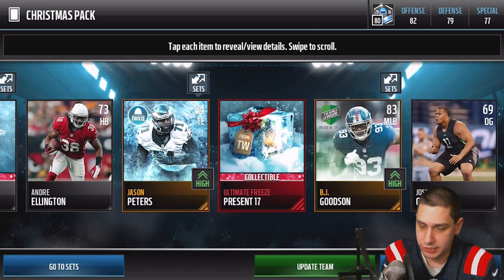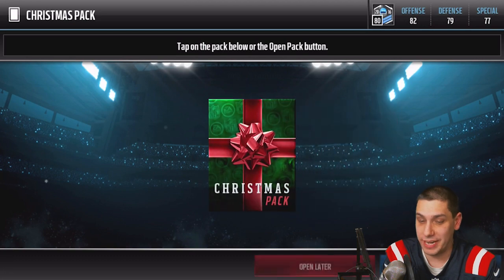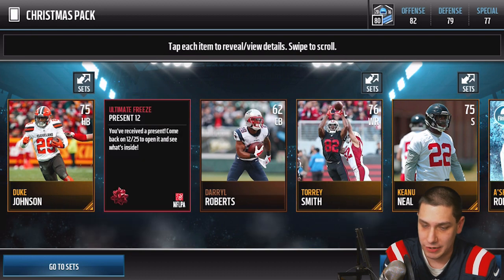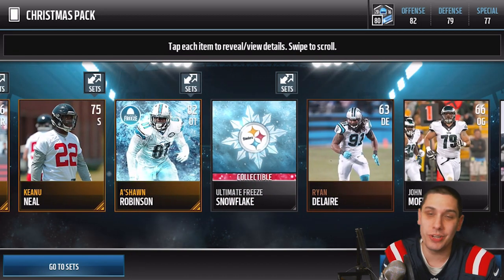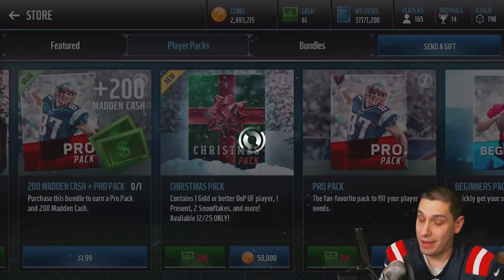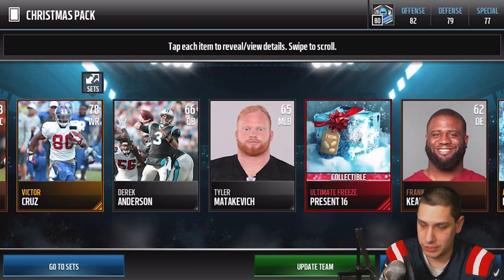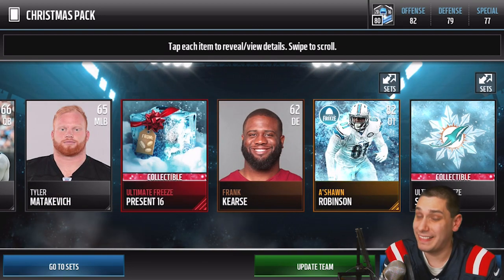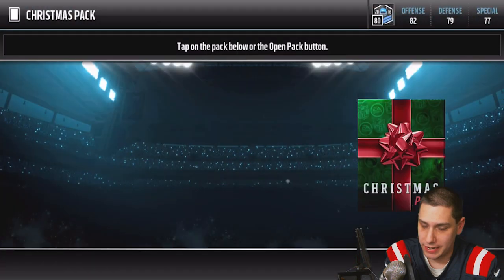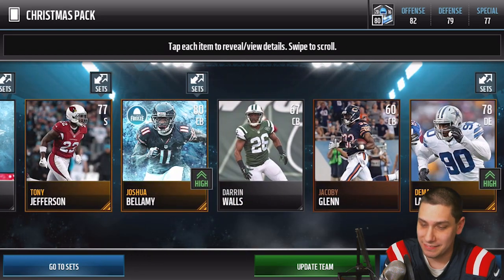We get another number 12, which is almost guaranteed to be garbage because it's so common. The ones that are usually good are almost always the rare ones. We're still looking for something numbered that we haven't pulled yet. We get another number 16 — starting to think that one's also pretty common. We're spending a ton of coins trying to find something decent, and then we get another number 16 — son of a bitch. Nothing great out of this pack either, another Joshua Bellamy.